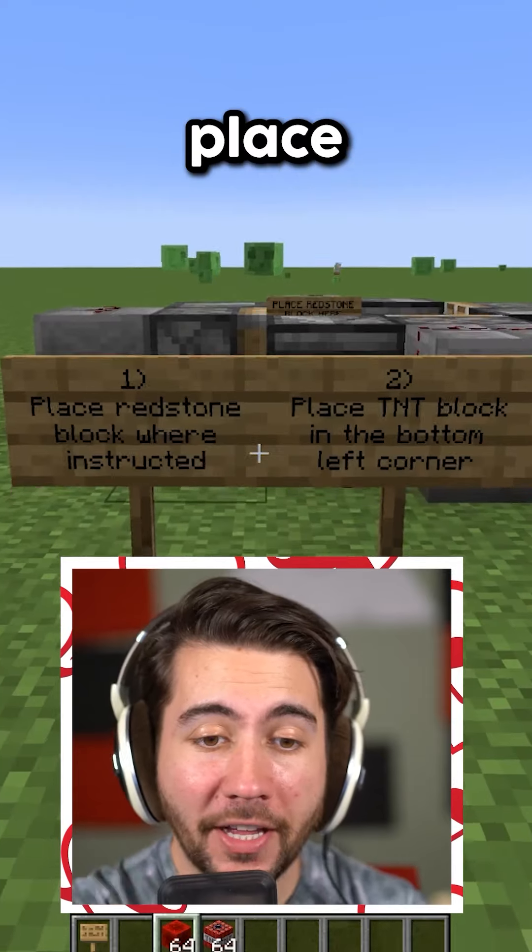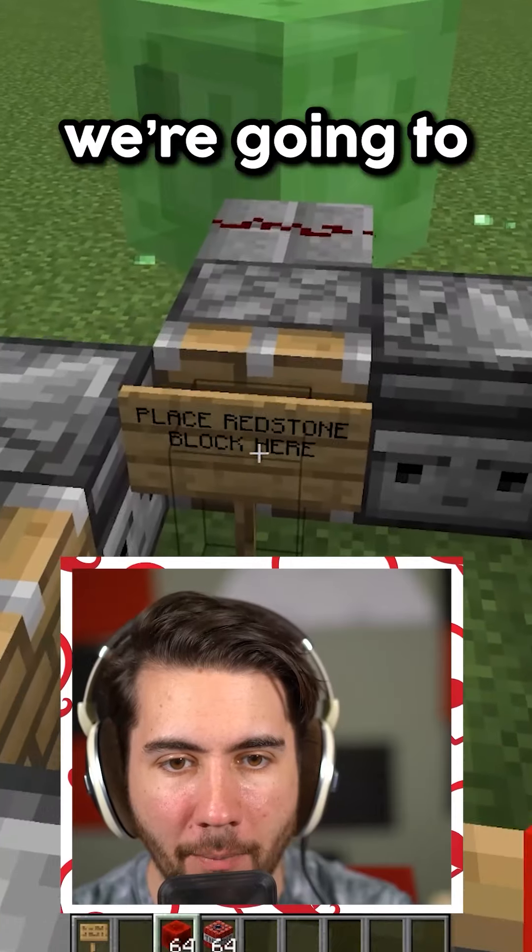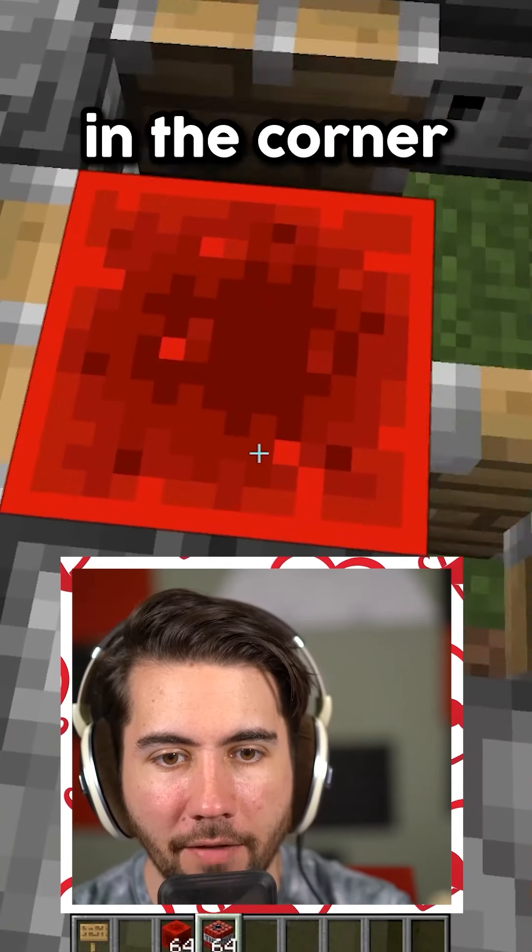Now this next one has instructions. It says place redstone block where instructed, place TNT in the bottom left corner, then spooky. So let's see what happens — we're going to put a redstone block here and then a TNT block in the corner. Look at this — oh!